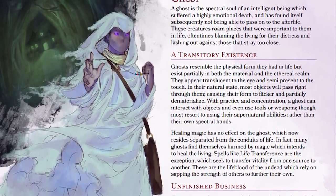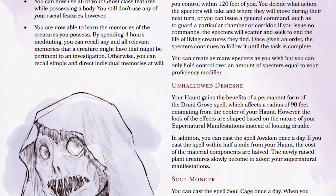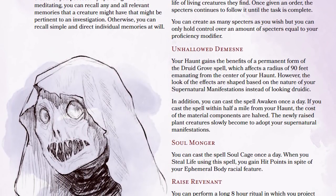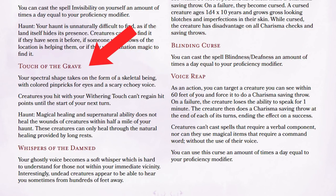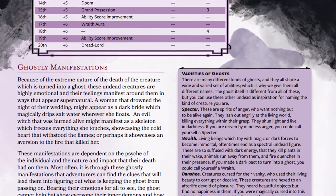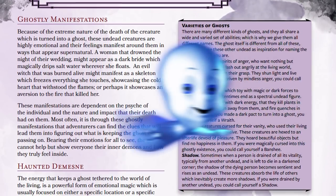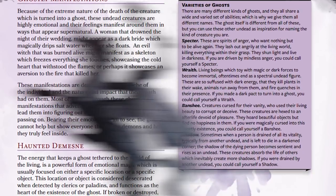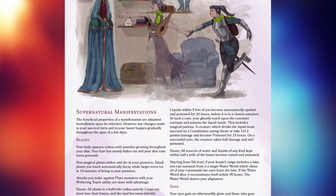The ghost is probably one of my proudest creations. When you build a ghost you get to decide what it is you're haunting — a creepy house, a graveyard, or maybe just an object like a mirror. When you level up as a ghost you get supernatural manifestations which change the way your ghost presents itself and how your haunt operates. For example, the 'Touch of the Grave' manifestation makes you look skeletal, prevents enemies from healing when you touch them, and makes the area around your haunt prevent magical or supernatural healing. There are over 20 different manifestations — you can have a ghost like Casper, the headless horseman, or the creepy girl from The Ring.